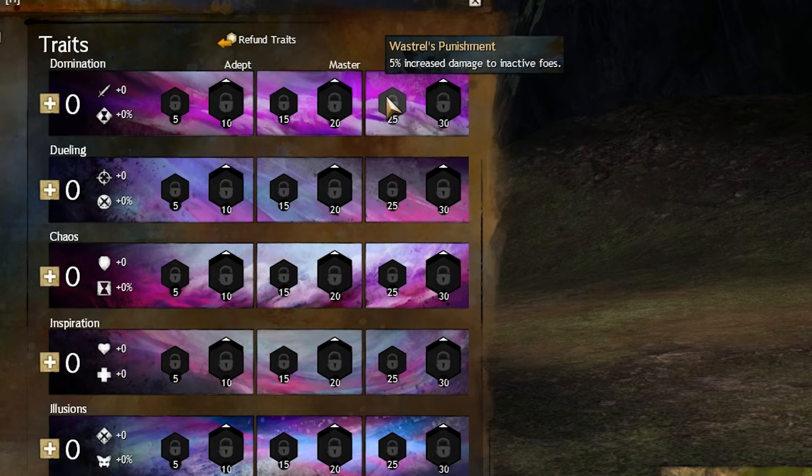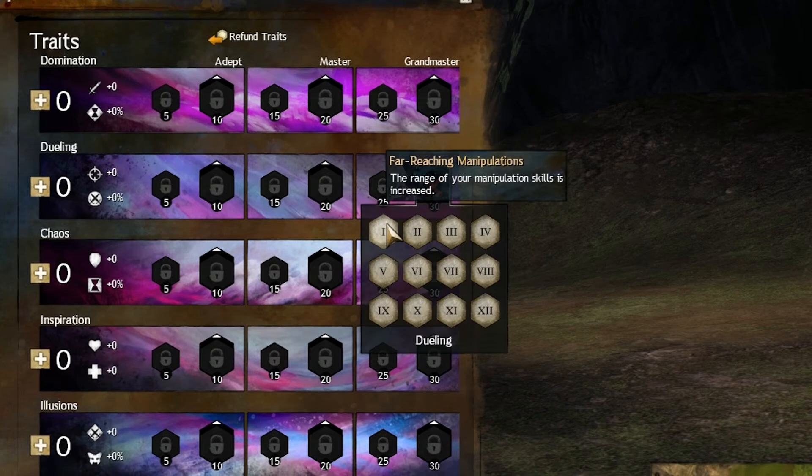Punishment — this is a decent trait for a minor trait. The increased damage definitely helps; for example, with the Greatsword your knockback counts against inactive foes, and the increased damage can definitely help burst someone down. Moving on to the Dueling Tree.